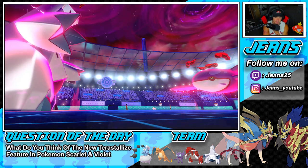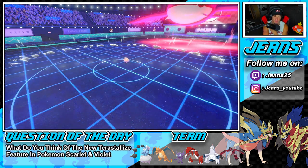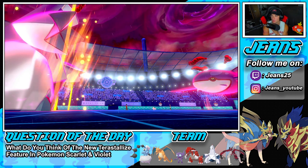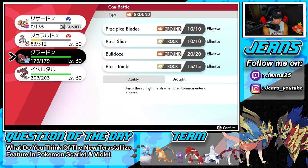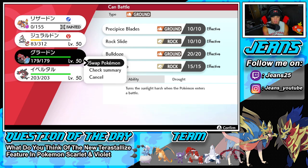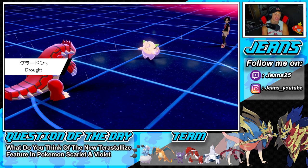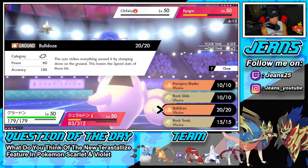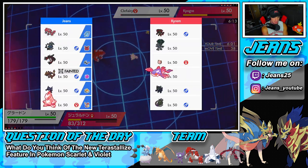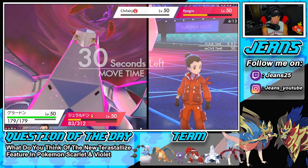I bring Clefairy down to one, consider bringing Groudon out to change weather and use Choice Scarf with spread moves. I drop a Bulldoze to slow Kyogre down. We have Stalwart so our moves don't get redirected by Follow Me. He uses Helping Hand but our Steel Spikes land on the target. Outside Kyogre we don't really need the speed control.